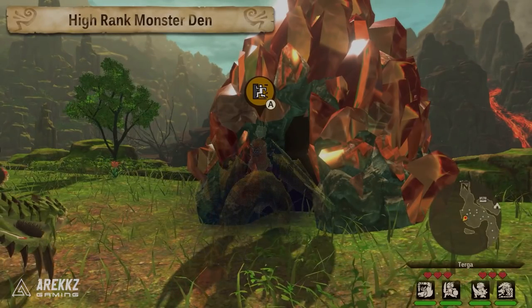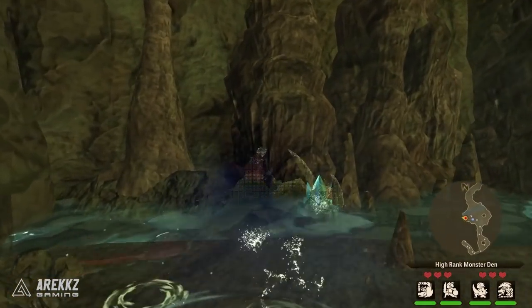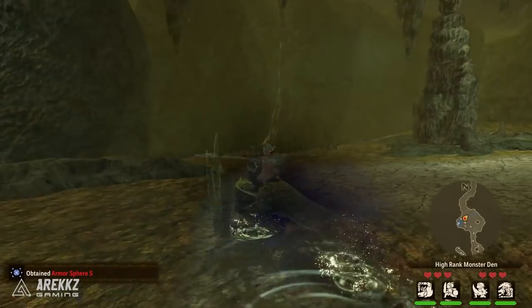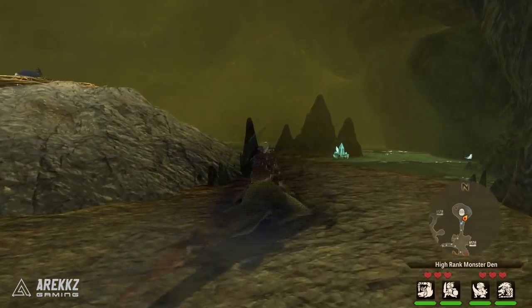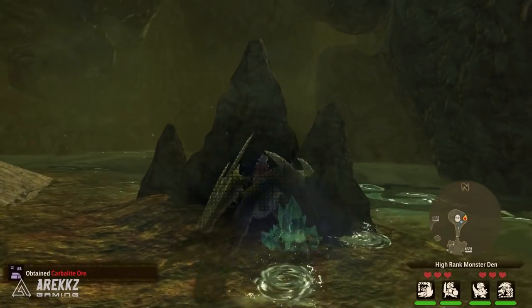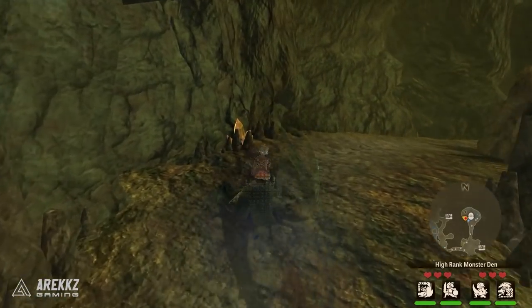It's also worth noting that if you go into high rank dens, when you mine within them there are also chances for spheres to drop. Naturally when you're exploring a high rank den, be looking for mining nodes — there's normally always one where the nest is, sometimes even two, but in the bigger dens there will also be mining nodes around the rest of it. Do some exploring, mine from there, and you can also get some in the process.